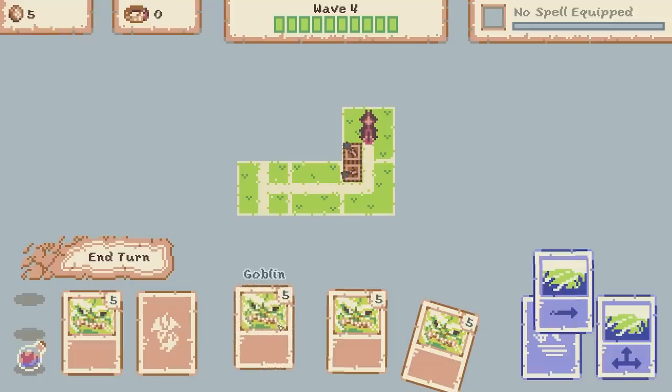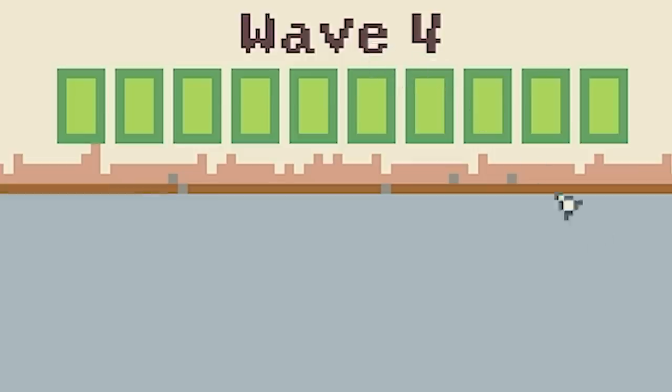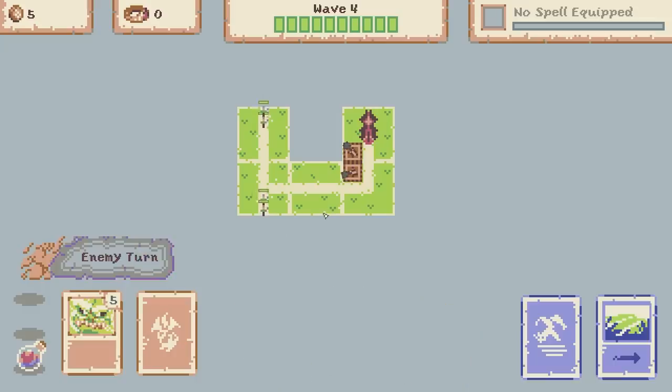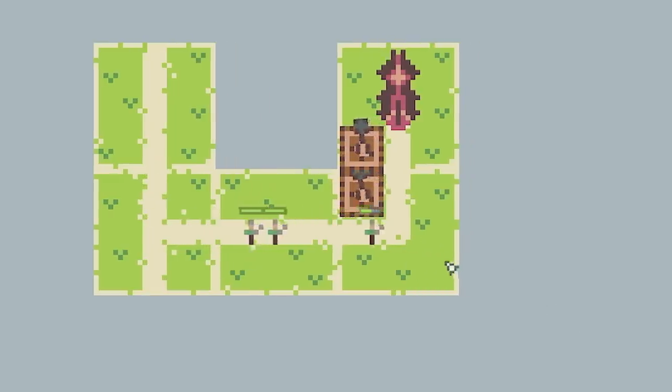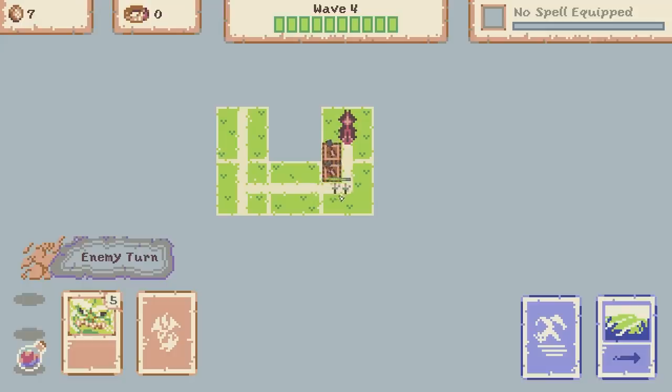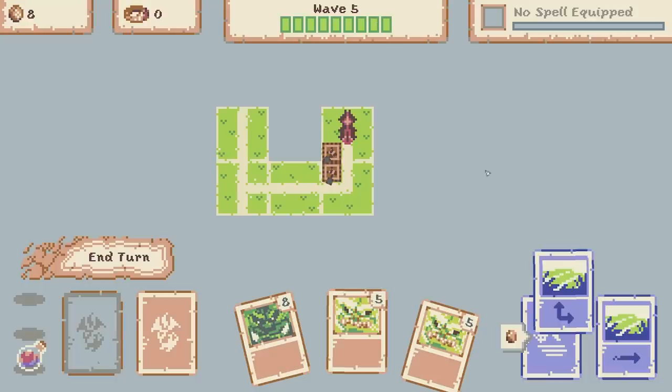We're back up to five coins. I could afford another goblin tower but I think I'm going to save my money, particularly as we're nearly on wave five. Let's just end this turn and then you'll see what happens on wave five. We've got four little squires this time - hopefully we can take them down with just the two towers without losing any lives. They're getting close. I think we might lose a life here. Yeah we've lost a life - an early life. But we're on to wave five.